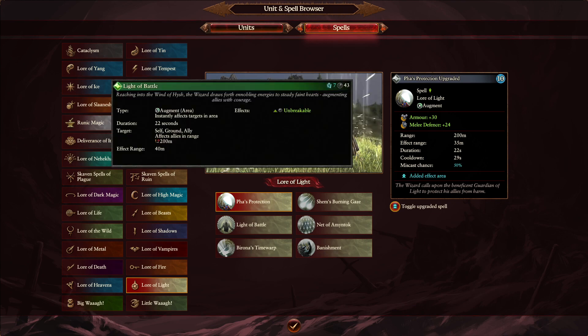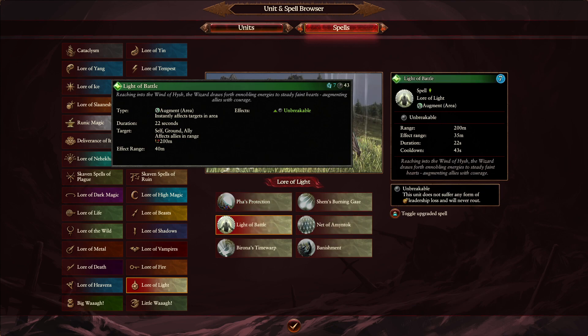Next, similarly, is Light of Battle. Light of Battle is going to be unbreakable in a 35 meter radius in the new game, compared to 40 meters in the previous one — so yet again losing 5 meter radius.